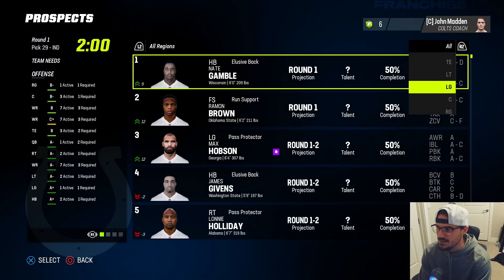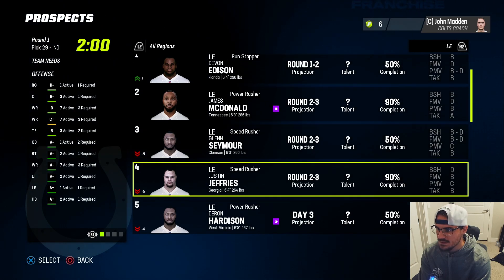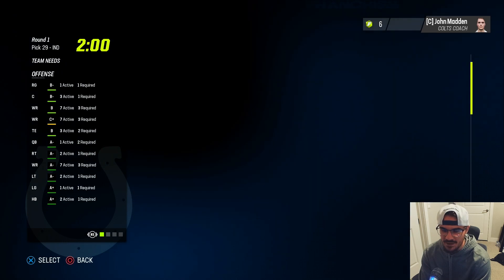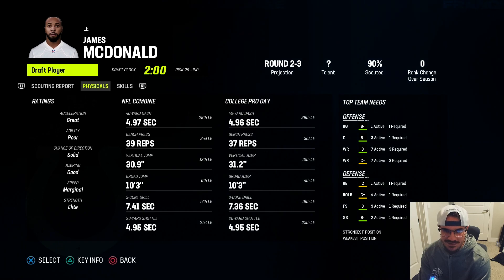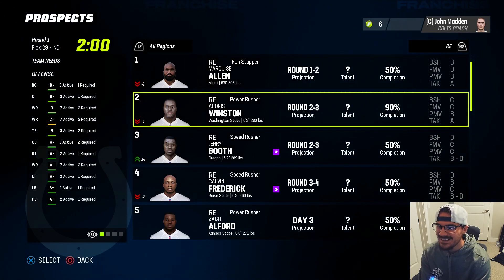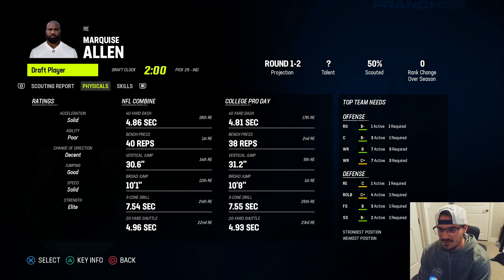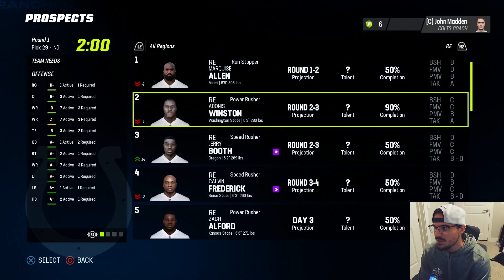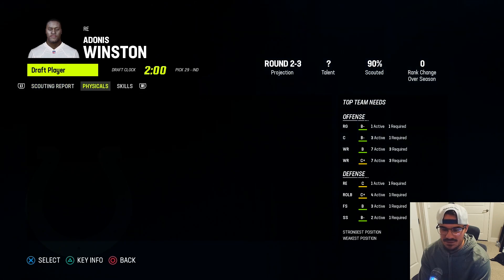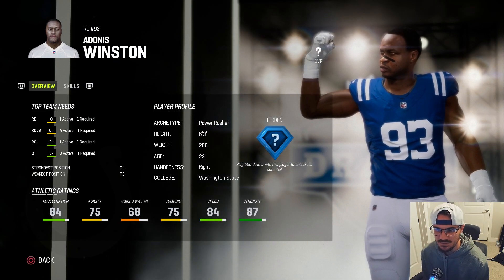McDonald and Jeffries are different styles - power rusher versus finesse rusher. Then Marquis Allen shows up - really strong, kind of like McDonald but might not be better than Adonis Winston. Adonis Winston is a power rusher who's the fastest player in the class. I'm going to take Adonis Winston - he has hidden development. Winston is going to play the other side of the edge. He's got a couple of years to develop because we're moving into year three of the rebuild.